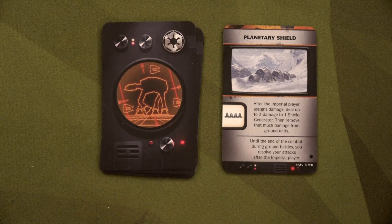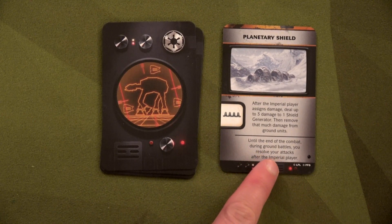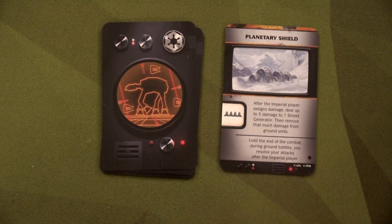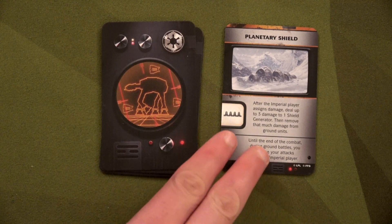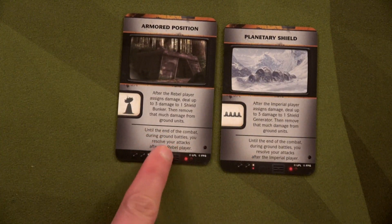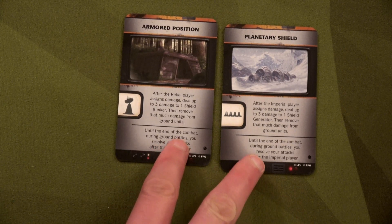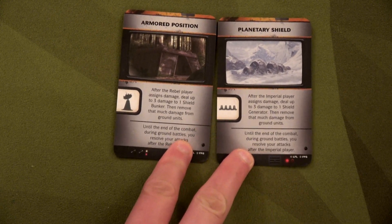Now moving to the ground battle. We play the same tactic — resolve attacks after the Imperial player during ground battles. But they played the same card, which I think cancels it out. So we're going to have to roll first. We each also get three rerolls because they have Darth Vader and we have Saw Gerrera.